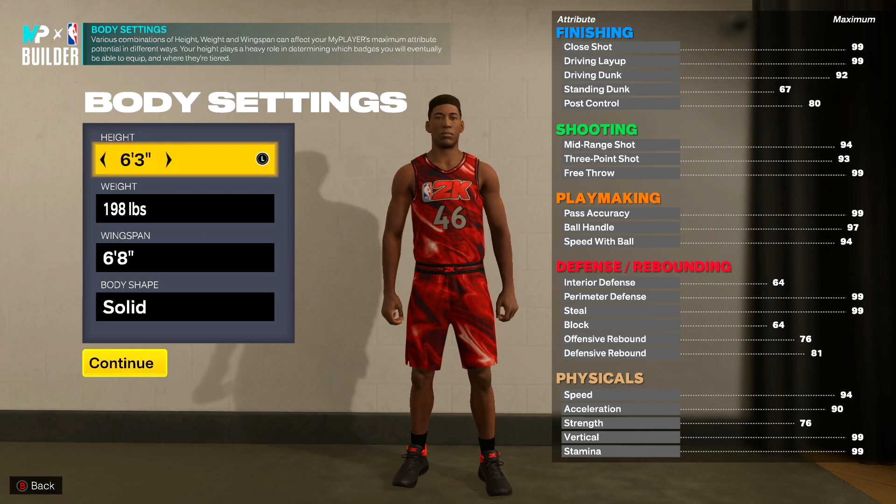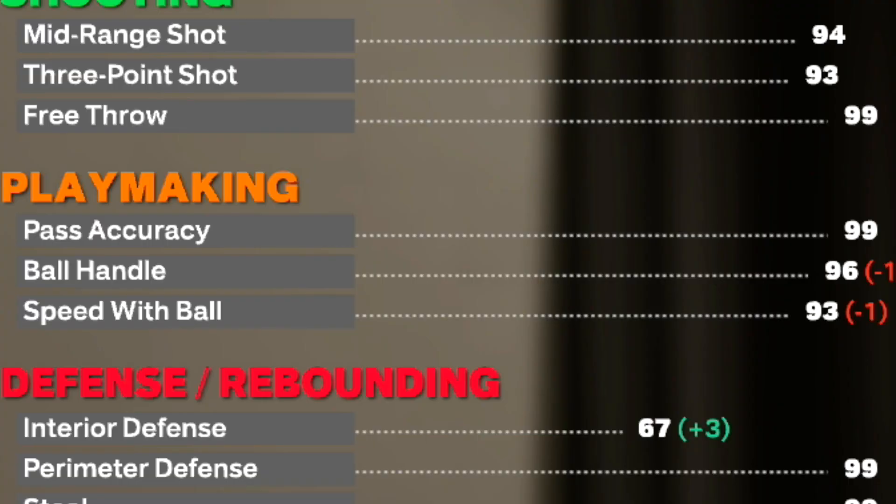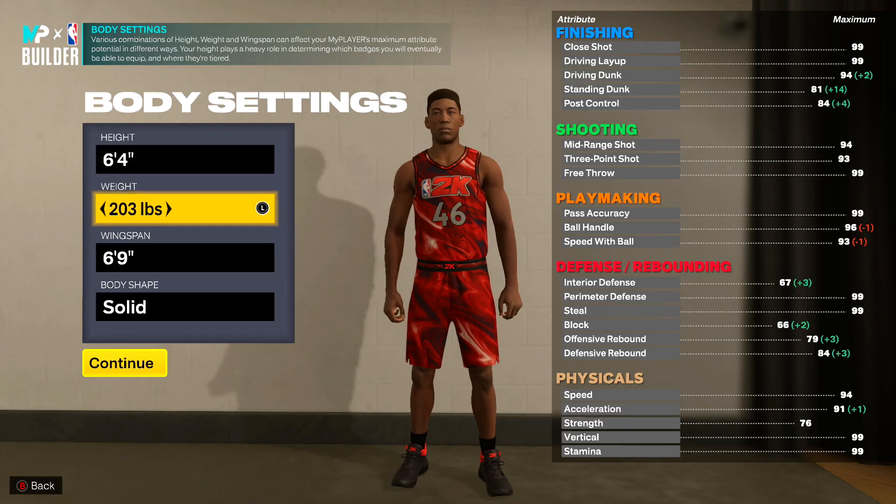For our body settings, the height we are going with is 6 foot 4. The reason being is because we still get the really good dribble moves — we get all the dribble moves in the game at 6 foot 4.